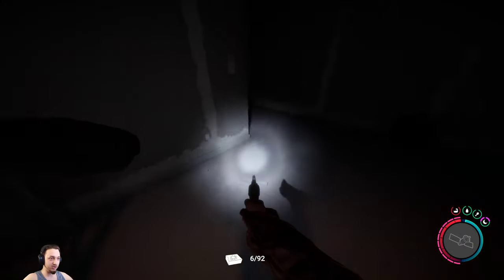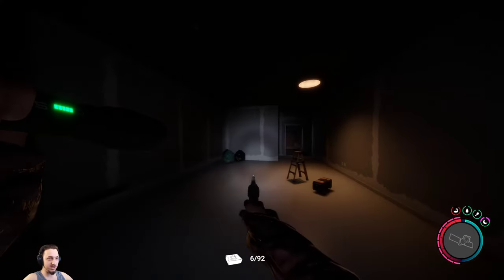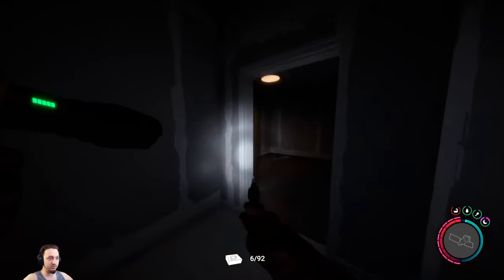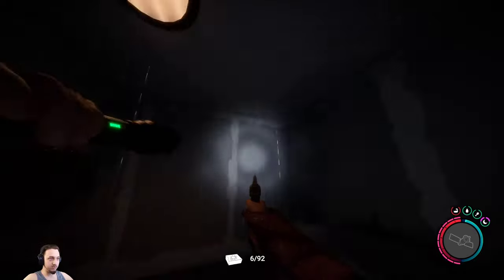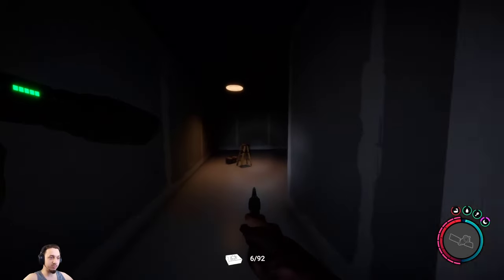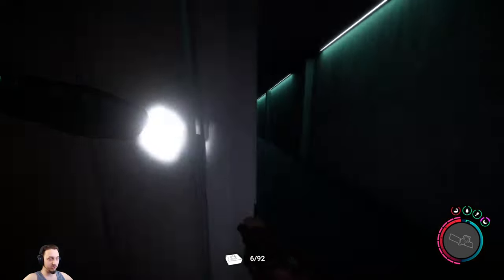This looks just like the other room for the other bunker - they probably just reuse the asset. They'll probably customize it as it comes through. There's nothing in here, this is the bathroom. Leaking a little bit - I need to call the plumber. I guess there's not much else in here, but we do get a revolver now. That's pretty sweet. We'll have to give this a shot - literally.